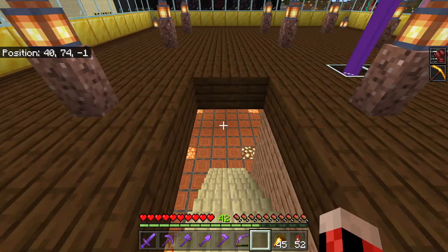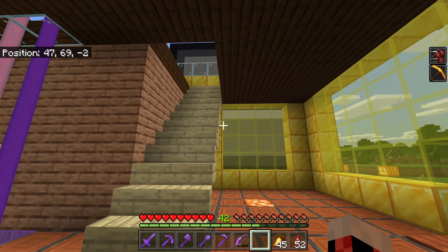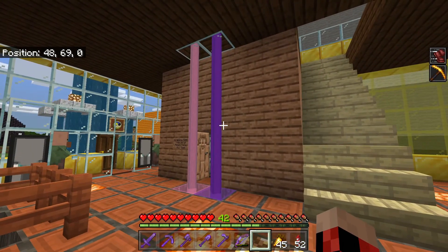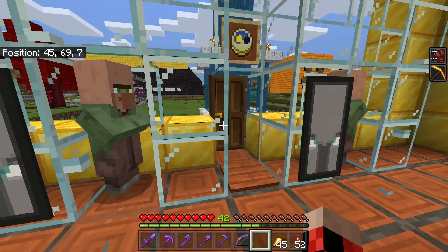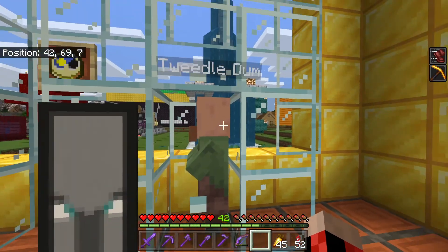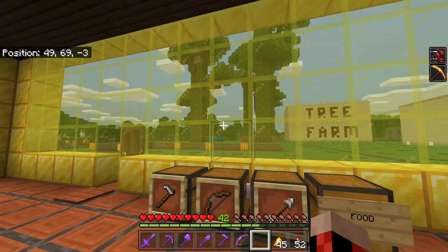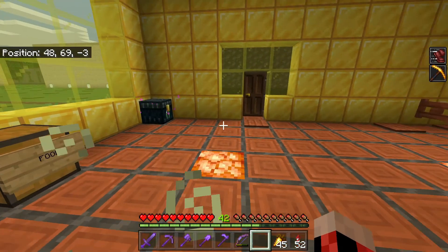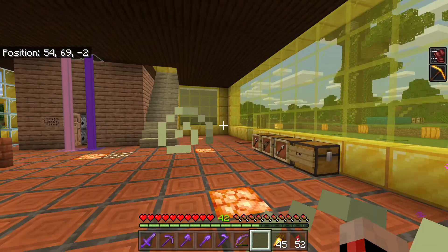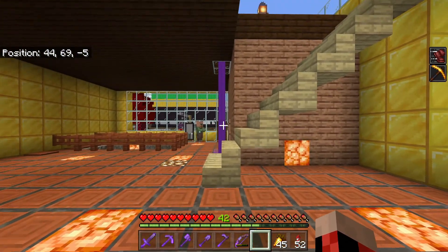We changed the stairway design a little bit to fit the new system. We left the closet where it was, the same. We left this doorway where it was, and the two nitwits that welcome you — we have Tweedledee and Tweedledum. We made this bigger so you can see more stuff outside, and we added a couple more exits and entrances: one that lines up with the enchanting room, and one that goes out the back and lines up with the front door.